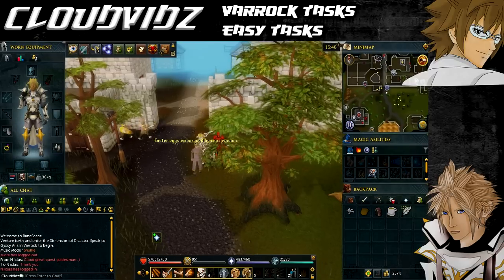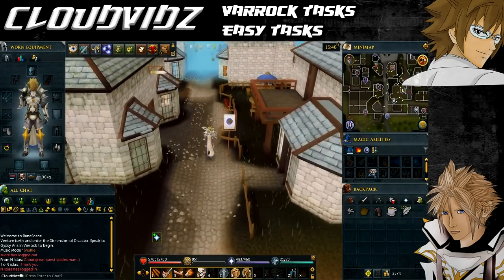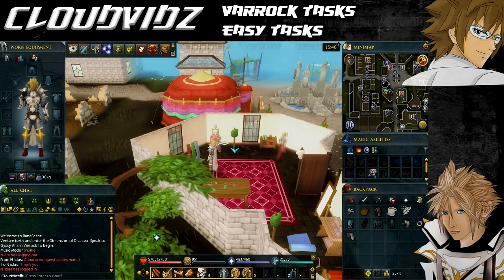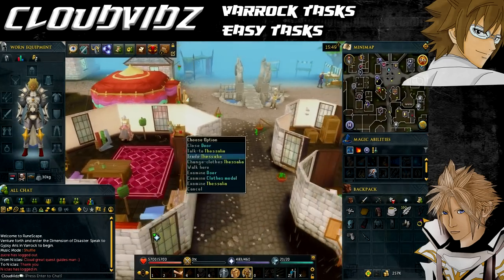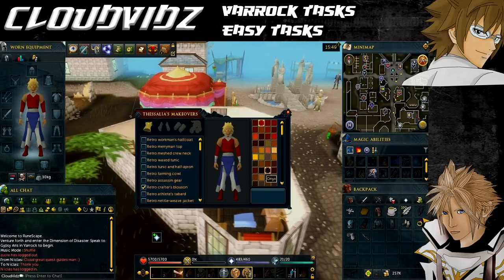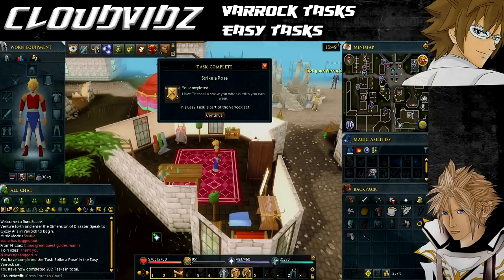The first task we're going to complete is called Striker Pose, and that is to have Tessalia show you what outfits you can wear. She can be found in the clothes store in the middle of Varrock just before the fountain. Right-click her and choose to change your clothes. You mustn't have any weapons, armor, or overrides on. You don't actually have to change your clothes to complete the task — you can literally just load up the interface and then close it and it will come up saying task complete.